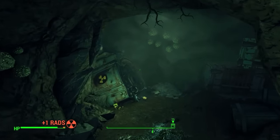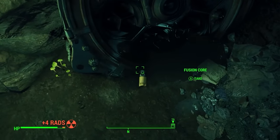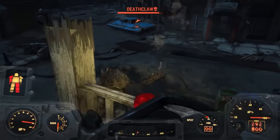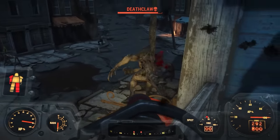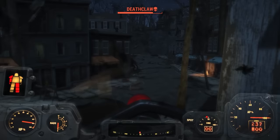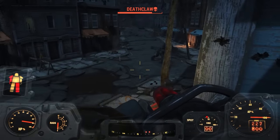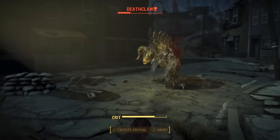Fusion cores are a scarce resource, and absolutely necessary for harnessing power armor. Unfortunately, a single fusion core doesn't last all that long. There's a tremendous temptation to play around with your new armor in the early game, but don't give in — conserve your cores. There's very little in the starting quadrant of the map that necessitates power armor outside your first Deathclaw encounter. Save that suit for when you truly need it. Once you've saved up some cash, you can buy new fusion cores to keep you playing with power.